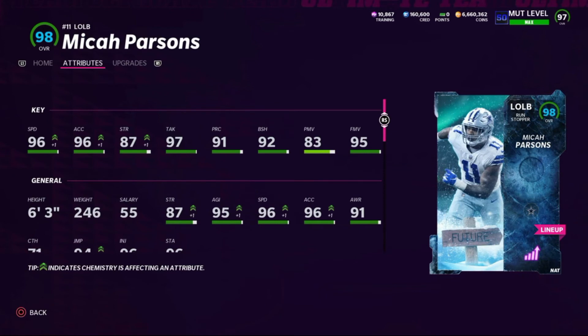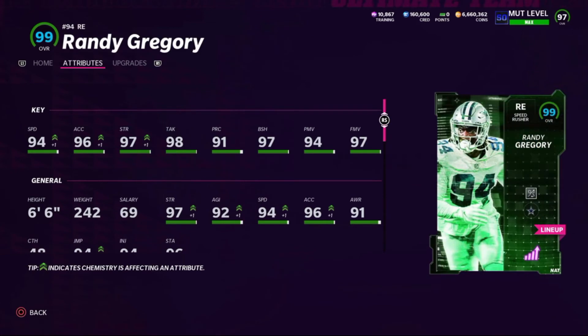Michael Parsons at left outside linebacker I do use as an edge rusher. Even though his power move is under 90, his combination of speed and finesse move gets him around the edge, and as a run stopper archetype he's got really good block shed too. He's got 96 speed, 96 acceleration, 87 strength, 97 tackling, 91 play rec, 92 block shed, 83 power move, and 95 finesse move — six-foot-three. Randy Gregory is an awesome pass rusher and run stopper: 94 speed, 96 acceleration, 97 strength, 98 tackling, 91 play rec, 97 block shed, 94 power move, and 97 finesse move — six-foot-six. He is definitely the most expensive card for this team; his LTD Team of the Week 97-overall card goes for over 1 million coins.